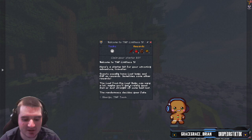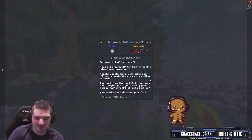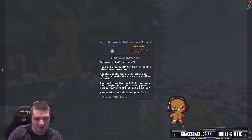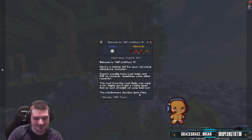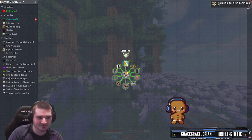Welcome to TMP Limitless 5! Here's a starter kit for your upcoming adventure, traveler. We have loot bags and XP as rewards, sometimes some other rewards. The loot from the loot bags can vary a lot — maybe you'll get a really good item or just some straight-up bad loot. The random is the size of fate. You click the middle and you get to start a loot bag, and then this tells you all the different things in the mod.